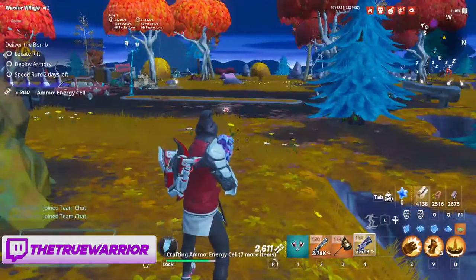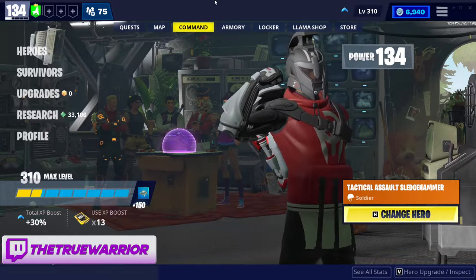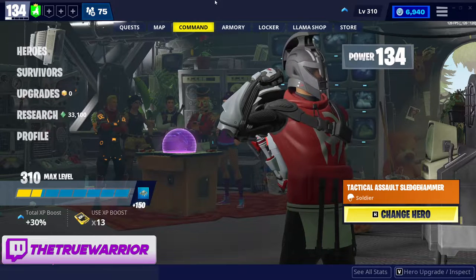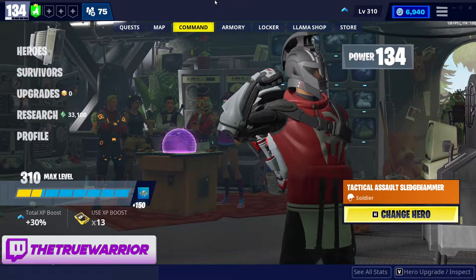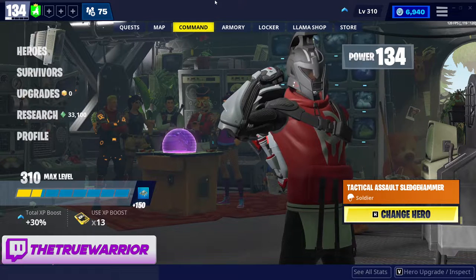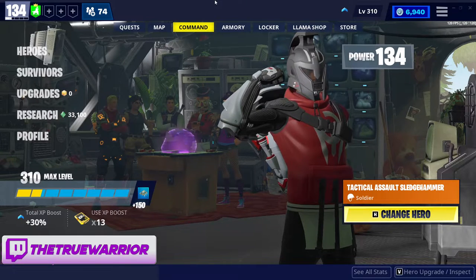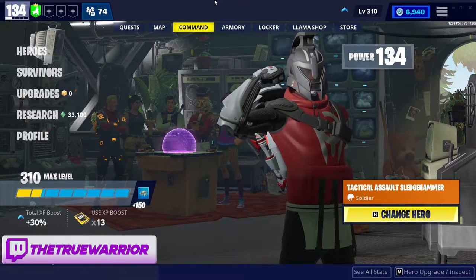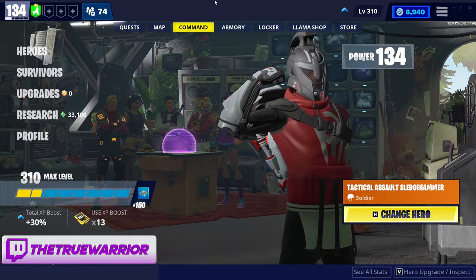That's some of the gameplay — it didn't go the way I wanted it to, but it is what it is. I really enjoy using Tactical Assault Sledgehammer, but I don't use it solo. Unless it's a lower-level mission where I don't have to try as hard, it's definitely not a 160 solo build. It will do the damage you need, but you've got to have teammates to draw fire, set traps, and all that. Outside of that it's a great build.